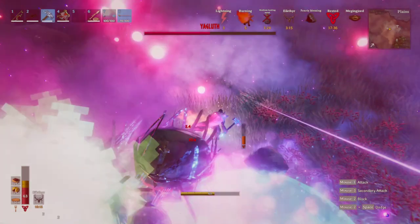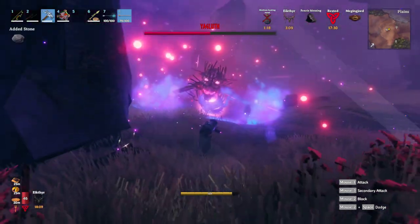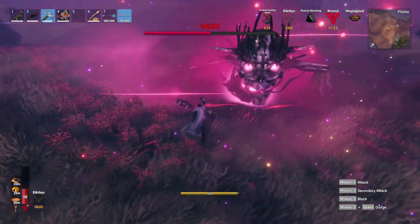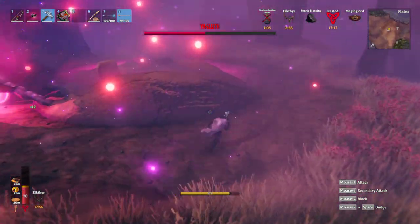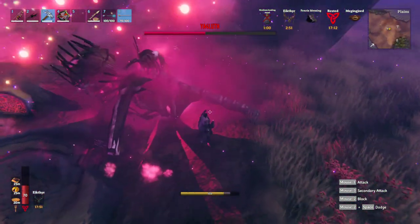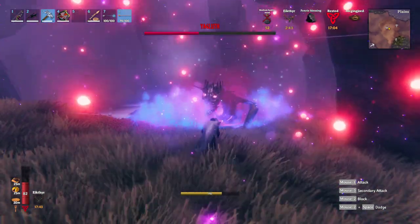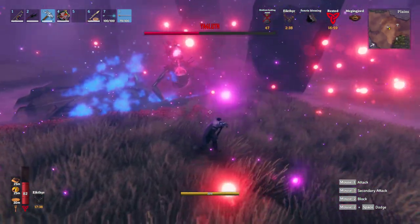That nova's got really big DPS — I have to be careful. On his laser, I can approach. He's going to do meteors again. In multiplayer, it's always good to look up when the meteors come. For the nova, he also shines blue before he yells — that's the tell. That's perfect.